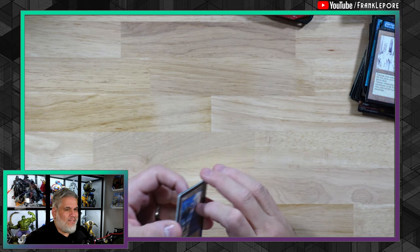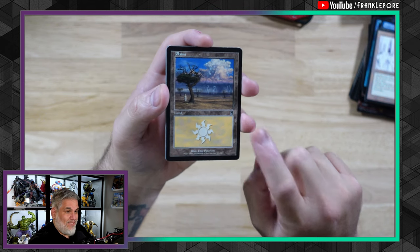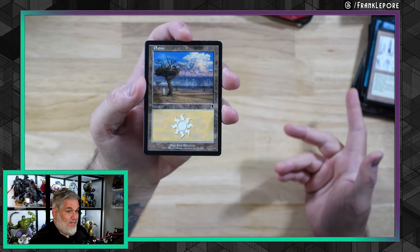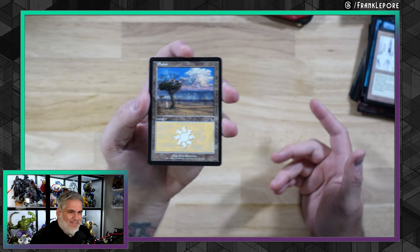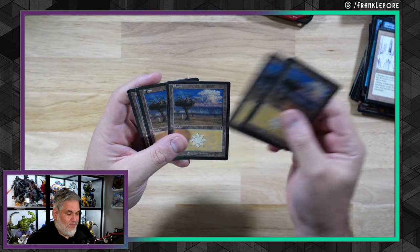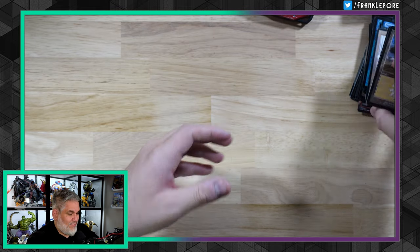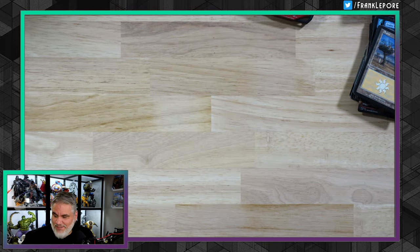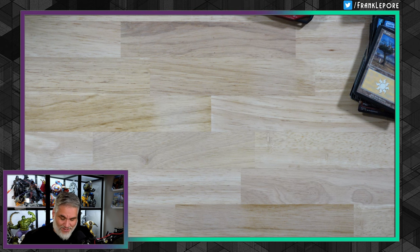I always want to make sure, because there are so many printings that look identical nowadays. The two things I look for are the set symbol — because this could just be a Dominaria Remastered Odyssey Plains, or it could be a list card. I always check the lower left corner too, because it looks exactly the same except it has a tiny little planeswalker symbol down there.